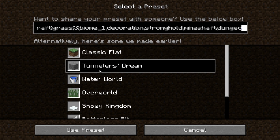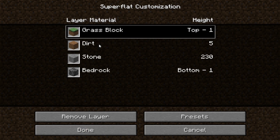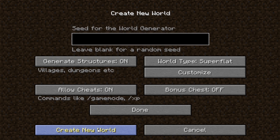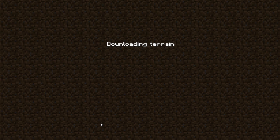A lot of people want to see this one - the tunneler's dream. I'm going to go over some of them, and tunneler's dream is probably the most useful one in my opinion. If I go to use preset, you can see it's one grass block, five dirt, and 230 stone - you're gonna be mining for a long time if you want to dig to the bottom. Let's load this up.